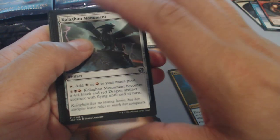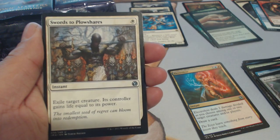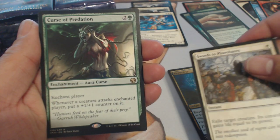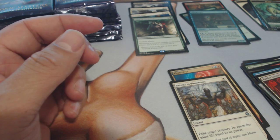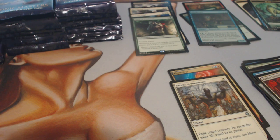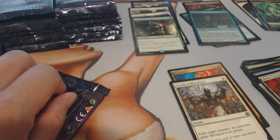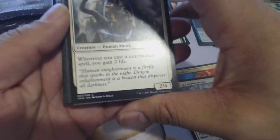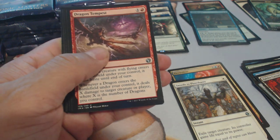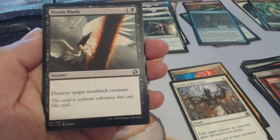Got a Monument, Rakdos Carnarium, Swords — nice — and Curse of Perdition. I'm not sure what that is right now. I don't even see it on the list so I'm gonna say it's not good. Dragon Tempest, Forge Tender, Doom Blade — not bad, good card.